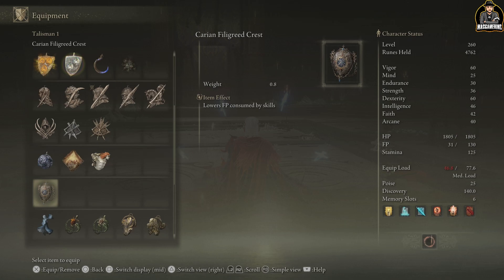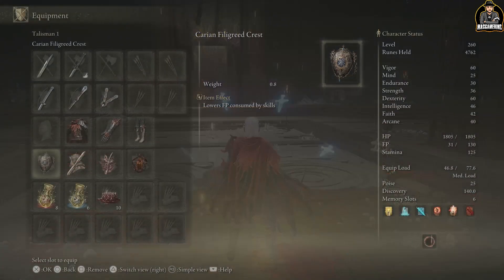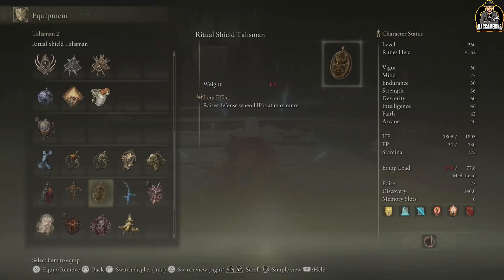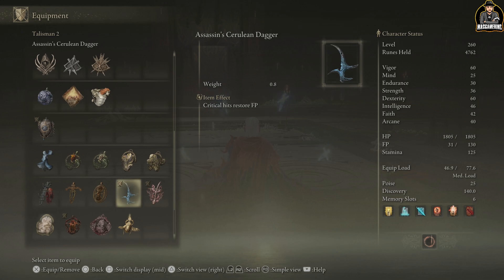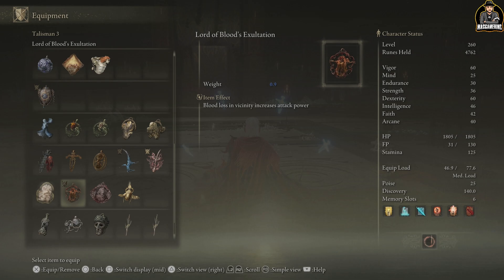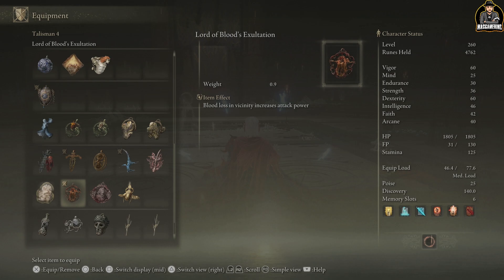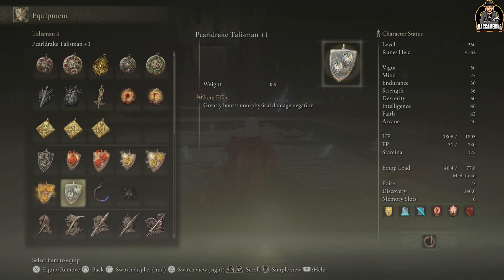If you're rocking a Moon Katana, I recommend using the talisman that lowers your FP cost, and then complementing it with one where critical hits restore FP. That means when you hit with Moon Veil, stun an enemy, and land a critical strike, you get FP back — it keeps boosting your FP. You can also add the talisman that raises attack when your HP is maxed out, since you usually want to keep your HP full anyway.